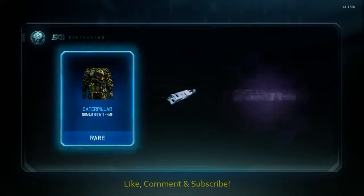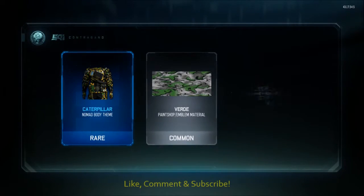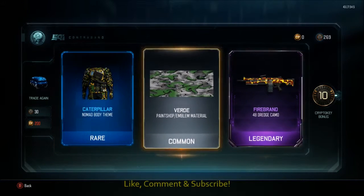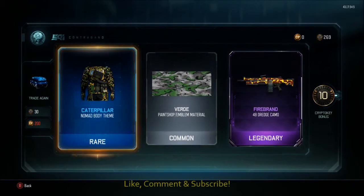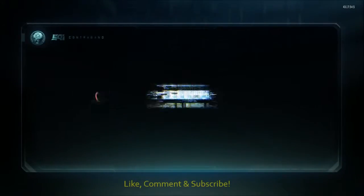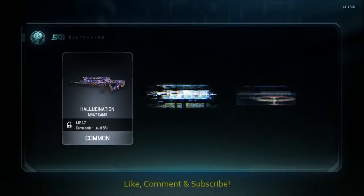Come on guys, we need some good luck here. Caterpillar, Verde, and firebound for the Dredge, and another 10 crypto keys — that's not too bad. We also have — that looks proper mental, not going to give you away at all. So let's open up another one. He's got a good feeling about this one.